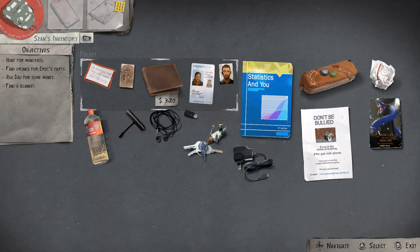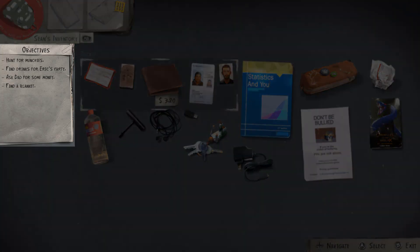In Life is Strange 2, the main character's journal contains a list of your current objectives. When you complete an objective, it's automatically crossed out.